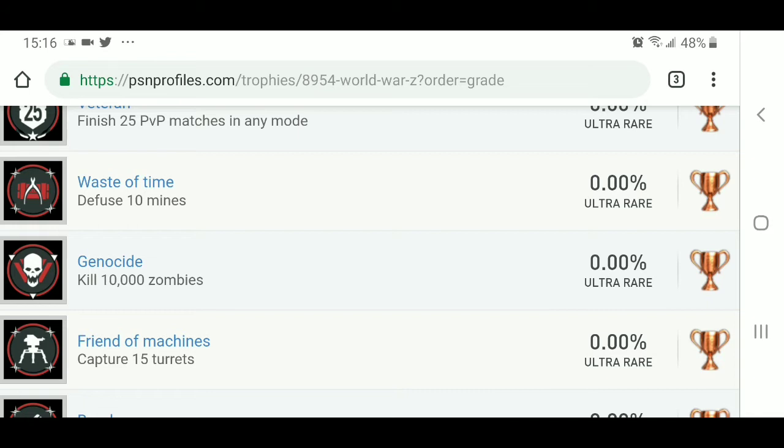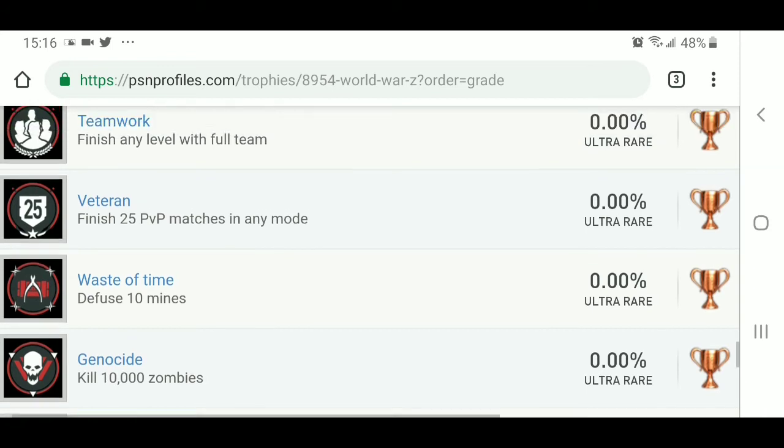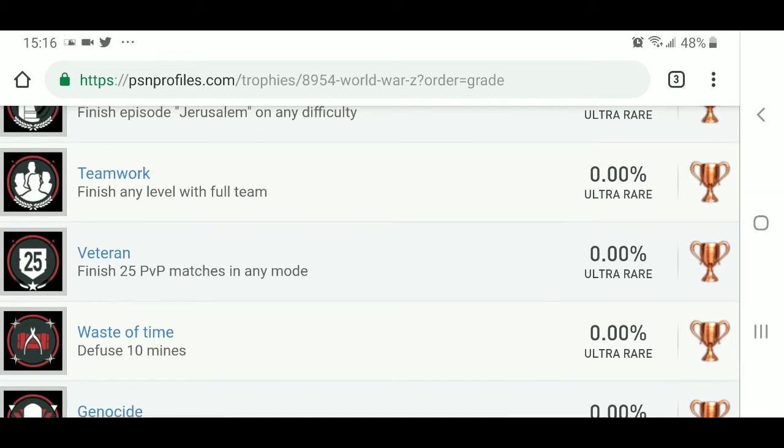Actually it'll probably be pretty quick. Waste of Time — diffuse 10 mines. Veteran — finish 25 player versus player matches in any mode. Teamwork — finish any level with a full team. I know the teams are four people — there are four co-op players. That shouldn't be so bad, but it depends on how skilled you are playing.